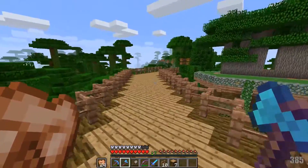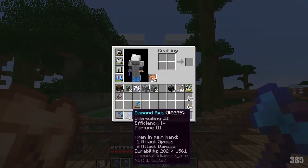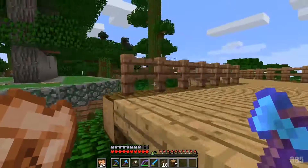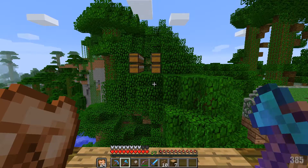That is the farm right there. That is the physical farm that works brilliantly. You can see this axe is taking so much durability due to this farm and it's so great. This is going to be awesome.